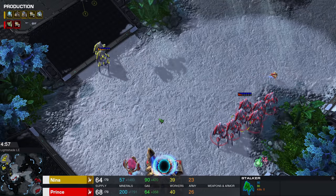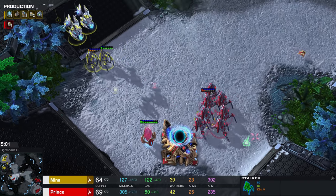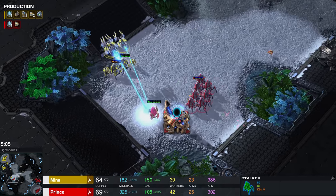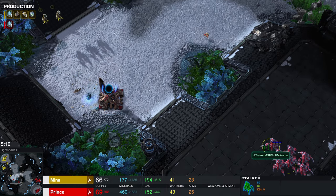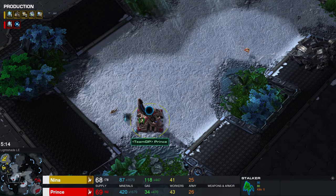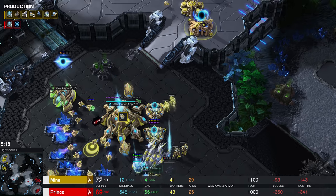I don't know what Prince was thinking there. He's a South Korean player and I think he's located in South Korea as well, so maybe just a little bit of ping right there. You usually want to try and cancel the shade at the last possible second — maybe a bit of a split-second decision mistake — but it's all good. The pylon gets shut down, and so far I think things will be able to stabilize relatively easily.